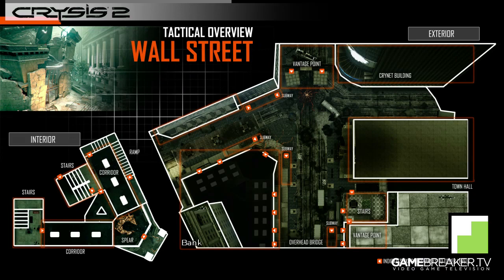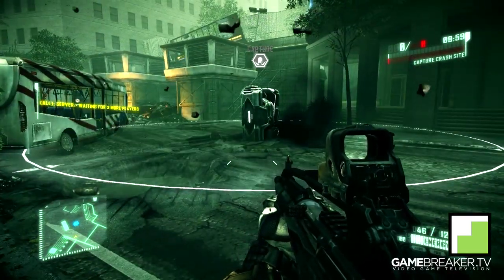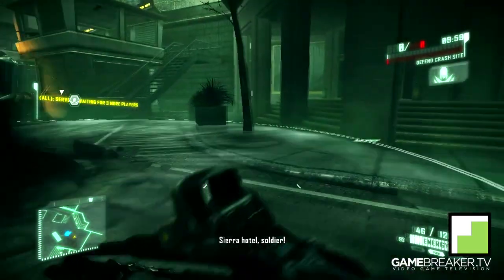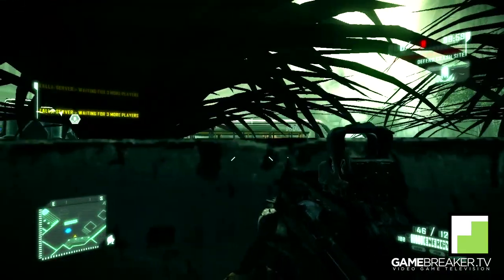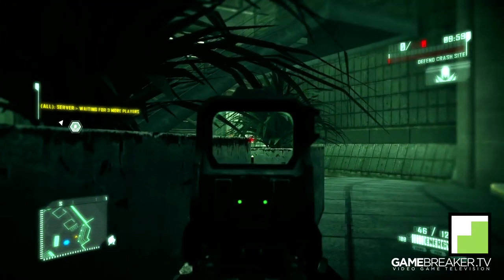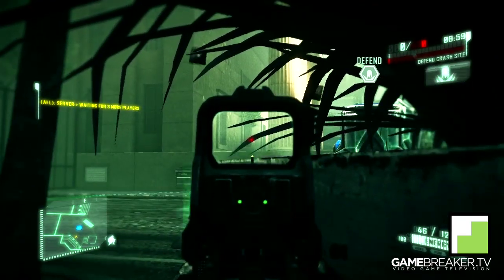The last thing I have for Wall Street is a nice drop pod position next to the drop pod on the CryNet building. You don't have too much to hide behind, but you can hide behind this flower bed right here. If you sit in this position, you'll be protected from grenades, flashes and whatnot, while still capping and bringing in coins for your team.